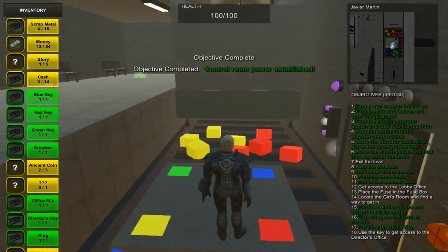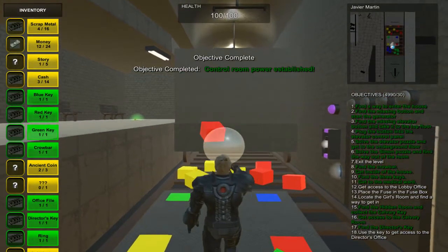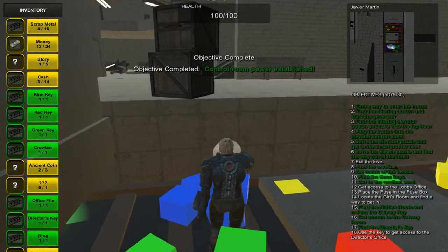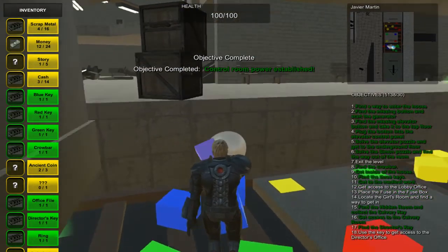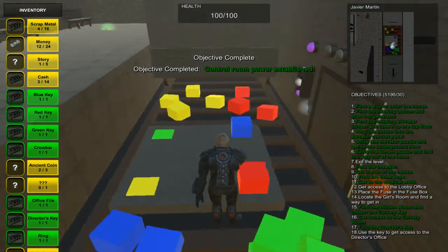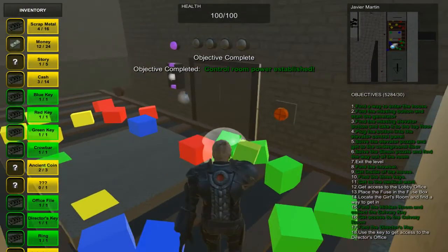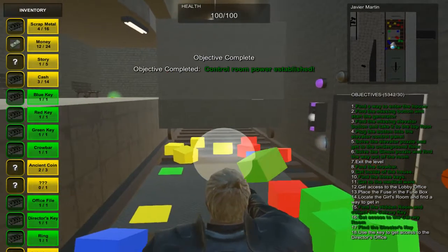Red, blue, green, yellow. So we get the red and put it onto the red. We get the blue — very carefully, moving backward — and put it onto the blue. We get the green and put it onto the green on the other side of the platform.